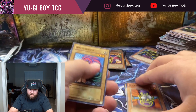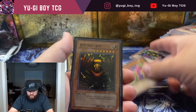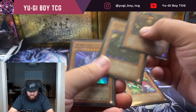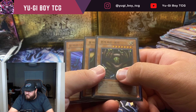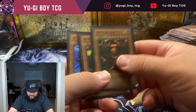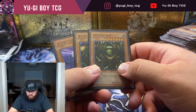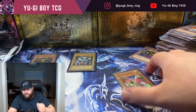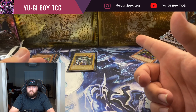Nope. Well, we still pulled really good - no secret rare, but our supers were ridiculous and our ultras were pretty solid. We got harpy lady sisters - I can't remember the names, it's like Suijin, Sanga, and... I'm going to look so stupid for not knowing the names. But I know what they're used for. We got summon skull and solemn judgment. Pretty solid opening - can't really complain. Definitely one of the best openings I've had for Korean without pulling a secret rare. Hope you guys enjoyed the video, like and subscribe.